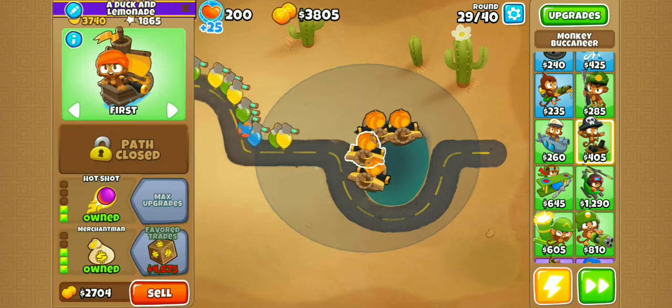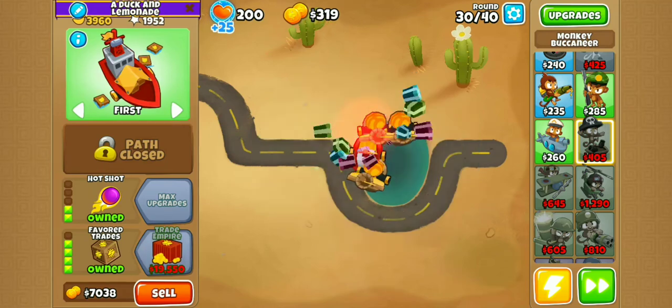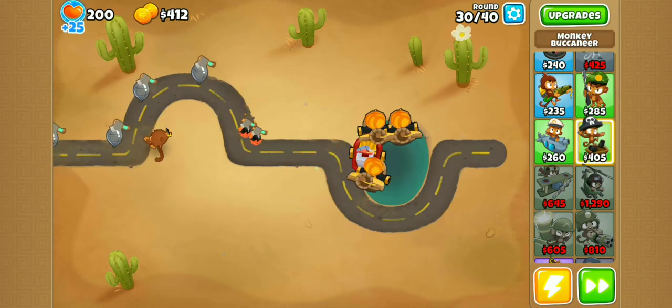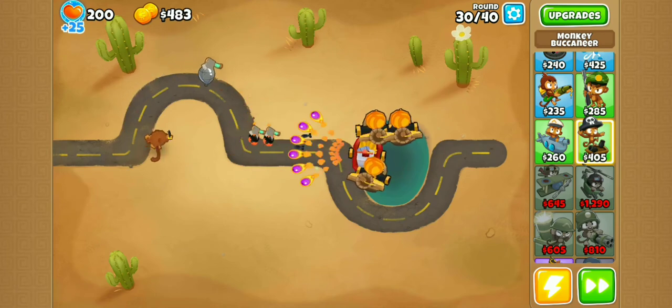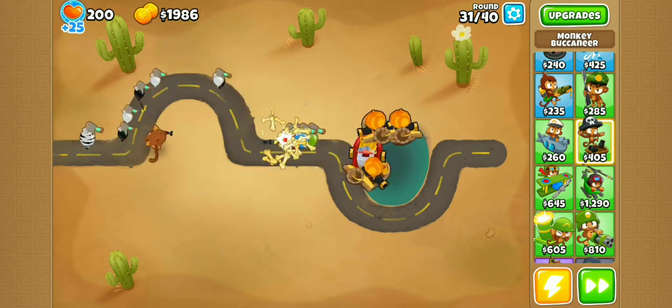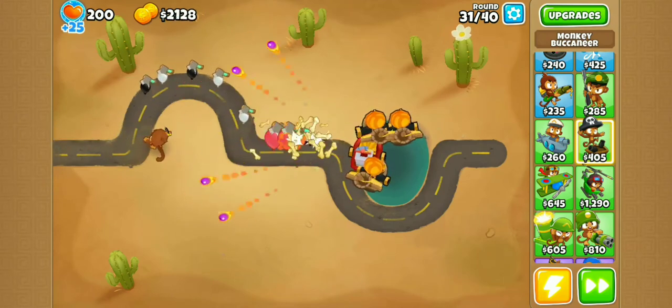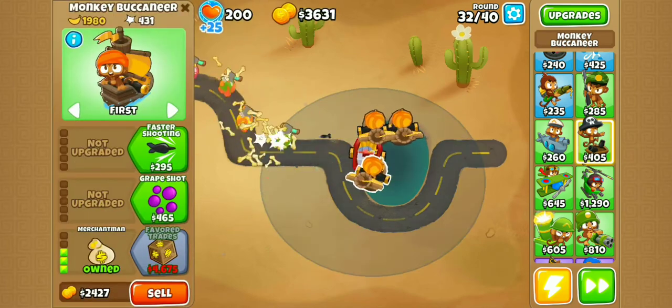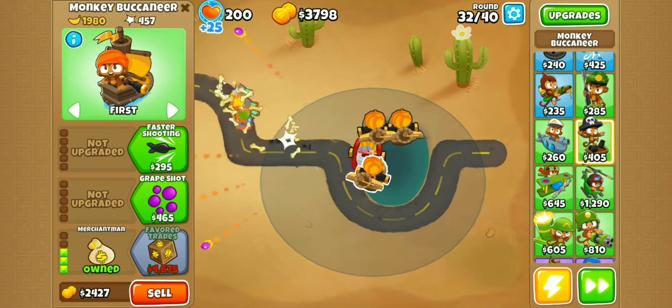Instead of buying a fifth Merchantman, I'm going to go into Favoured Trades, and then get four Favoured Trades before I finally go into my fifth Merchantman. I'm not sure if this is more efficient, but it is very quick, so regardless of how sloppy you perform the achievement, you'll still get it before around round 70 maximum. It's already round 32 and we're going into our fourth Favoured Trades, which is just absurd.